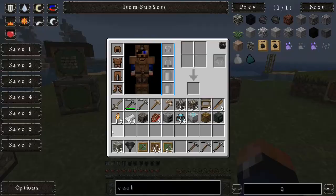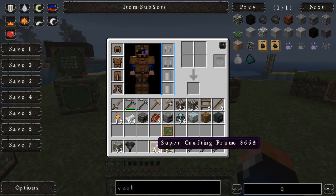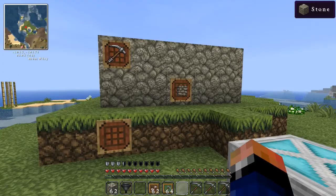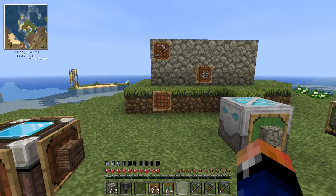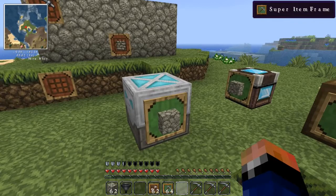So this mod is called Super Crafting Frame. It adds two items to the game: a super item frame and a super crafting frame. These are actually kind of really neat — they have a few uses, some creative uses, and maybe you can even come up with more. You can throw these item frames sort of like pictures on the wall. You can't throw them on the floor, but you can throw them on items too, even items from other mods.